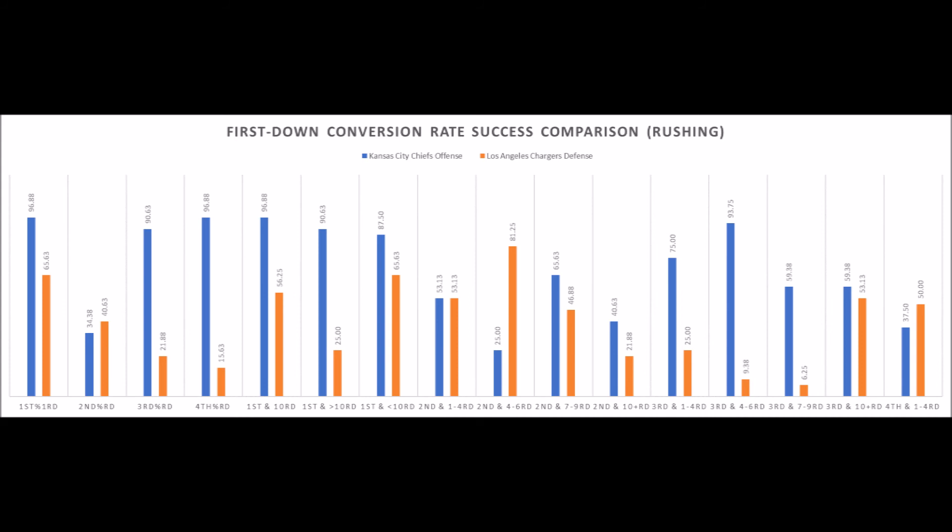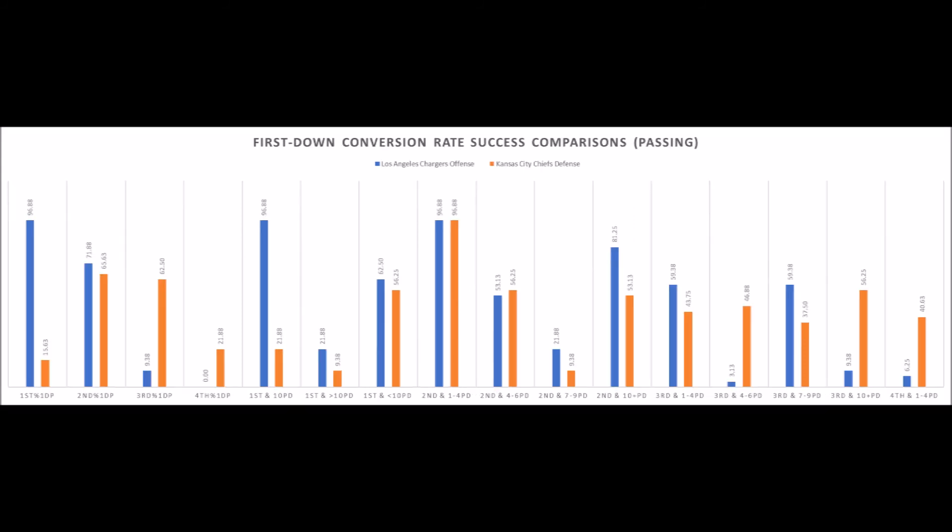When it comes to the passing data — Chargers offense versus Chiefs defense, conversion rate with the pass — the Chargers have the advantage on first downs and second downs, but not third downs. The Chargers actually have a sizable advantage on converting with the pass on first down, as that's one area where the Chiefs have not been the best. However, I do think the Chiefs will have a better time against second down and third down — a very crucial down. The Chiefs' defense has been performing a lot better than the Chargers in that area. If that repeats itself, that leads to punts essentially.